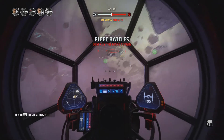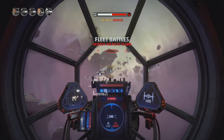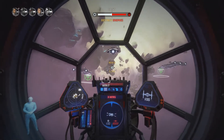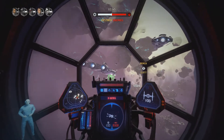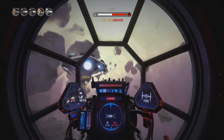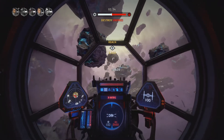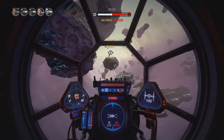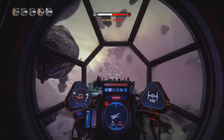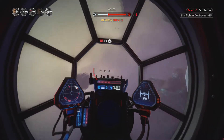I just got the game a few days ago so I don't have any of those cosmetics. You get in formation and whatever. You've got your light cruisers here - I can't remember what those are called - and the Star Destroyer back there. Oh look, some X-wing dudes! Start shooting them up!